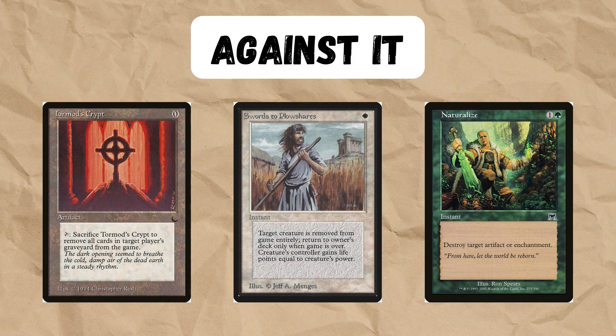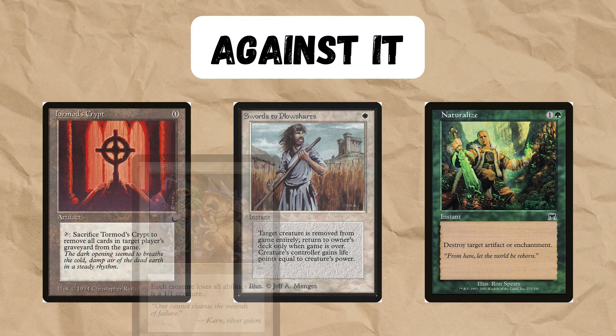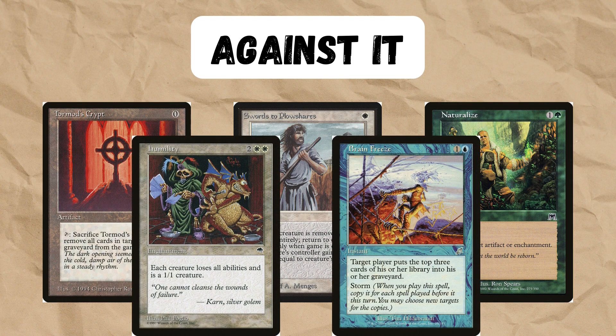When playing against this deck, people are of course bringing graveyard hate. Swords to Plowshares can remove the creature from the game, Naturalize takes out Animate Dead which can actually be useful, and if you have more time you can land something like Humility or just try to combo them out before they can kill you.